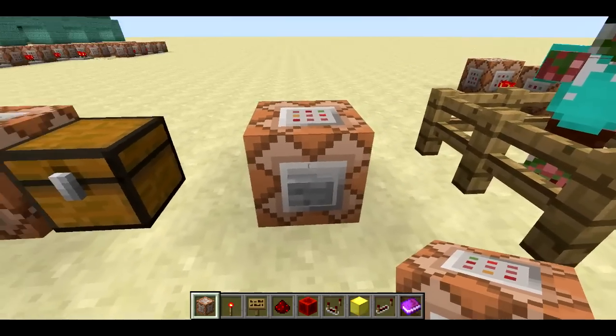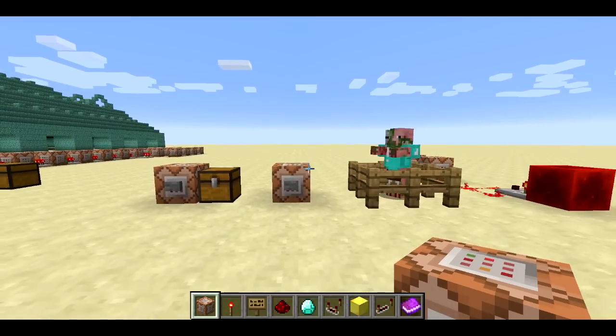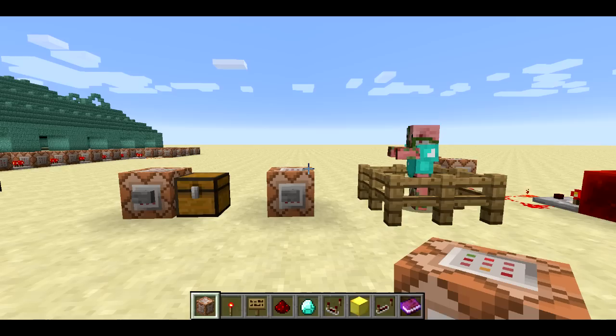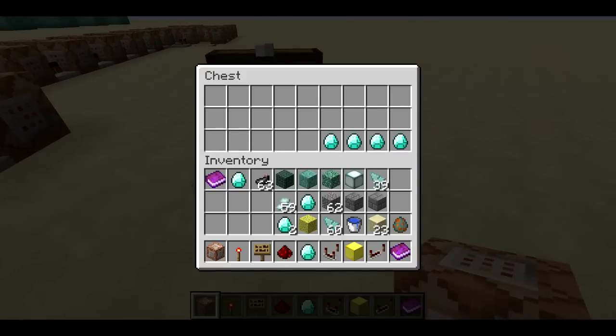This also works in your inventory. Here I'm using replace item entity at P — that's going to find the nearest player. It's going to put it in slot four and put a diamond there, and the name is going to be 'magical diamond.' So when you press the button, my fifth slot gets a magical diamond. You can actually place things in specific slots in inventories and do some pretty cool stuff with inventory manipulation, like you're seeing here with the animation.